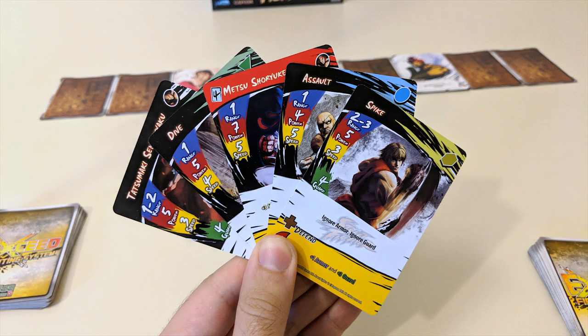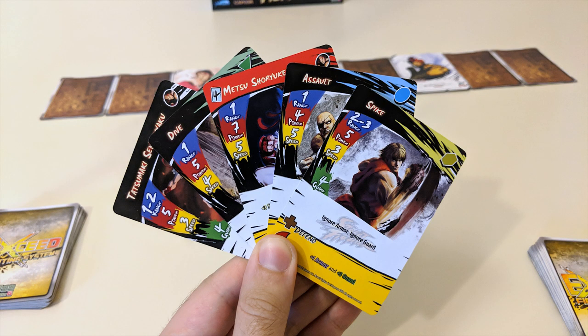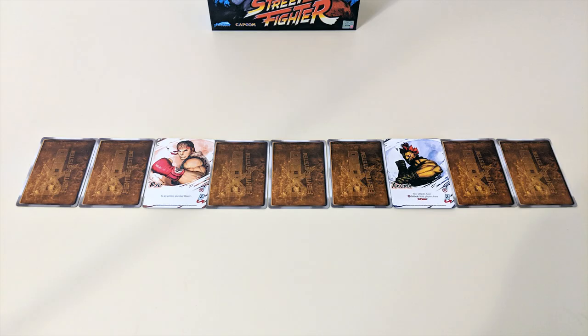The first player starts with a hand of five cards, while the second player begins with a hand of six. If you'd like, you can mulligan one time by discarding any number of cards face down, drawing back up to your starting hand size, then shuffling your discarded cards back into your deck.